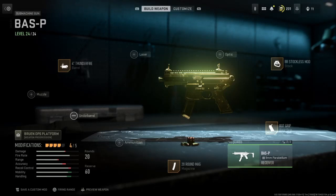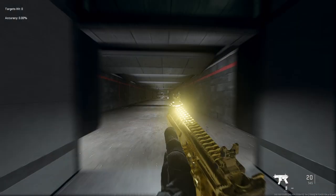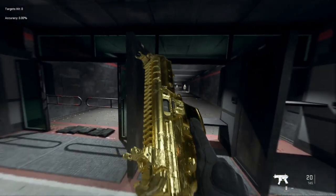What is up YouTube, back with a video on Modern Warfare 2. I wanted to show off the smallest class you can make in MW2, and it's on the Bass P. I obviously have it gold because I'm just cracked like that. I'll even take it to the firing range to show you how small this thing is. I took this idea from Raid Away, so go watch his video on it. It's got a 20 round mag in it.